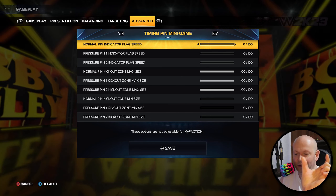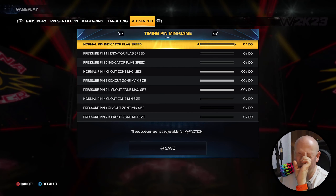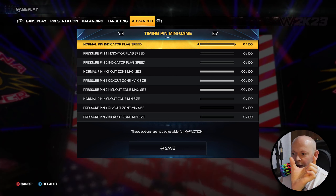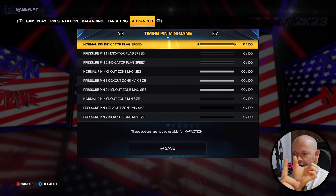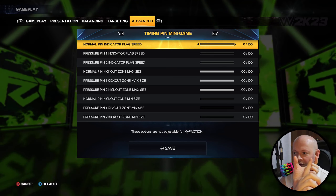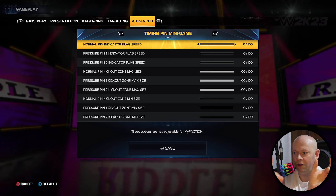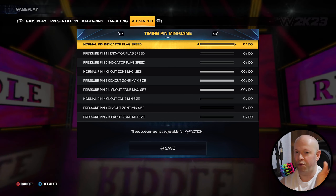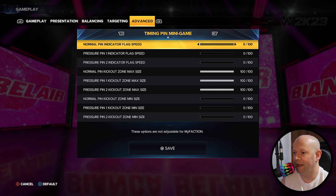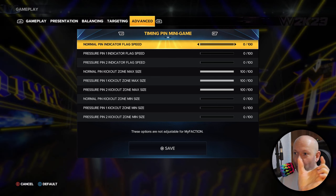Normal pin indicator flag speed, and the pressure pin one and pressure pin two indicator flag speed. So you see that green pin in the middle when you're getting pinned — on timed, obviously, not rapid pressing. You've got the green bar, and within it you'll have another indicator that's moving. They're actually moving like this, and the more damage you take, the harder it gets and the smaller that box gets.